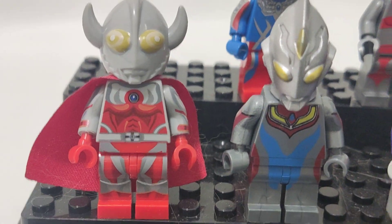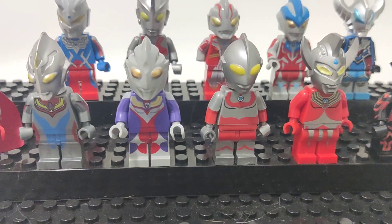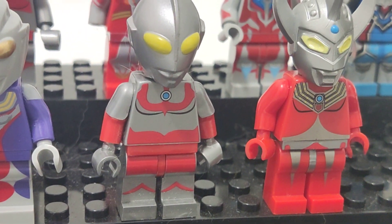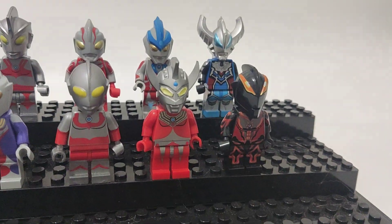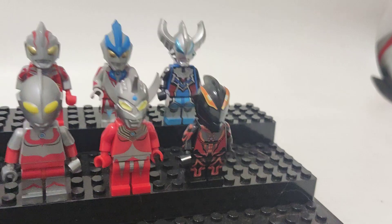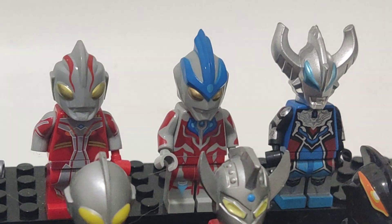So here we got Father of Ultra with the cape. Here we got Dinah. And then here we've got Tigah. And then here we've got Hayata. Here we've got Taro. And then here we've got Belial. And then here at the back, we've got Geek Magnificent. And then here we've got Ginga.